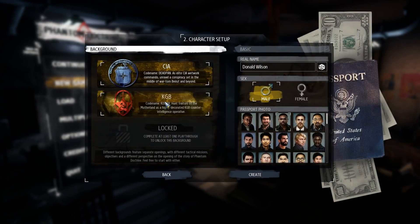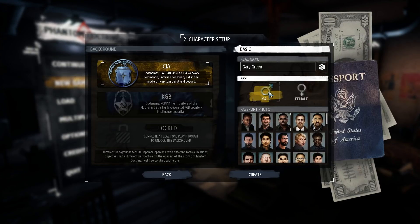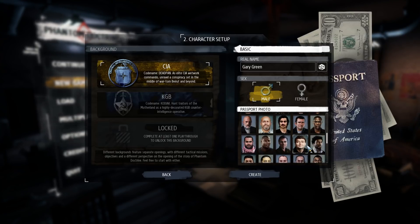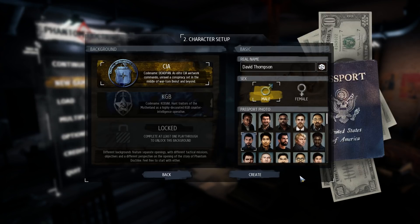So you can play as either the CIA or the KGB — which is essentially what the game's about. You are playing as a member of the CIA against the KGB or vice versa, at least that is what I believe. So we're going to play as the CIA. You can pick from male or female. I'm a guy, so I'm going to play a guy. We've got all of these passport photos we can choose from — a very good selection for both male and female. Let's go ahead and give him a name: David Thompson. That's about as straightforward as you can get.